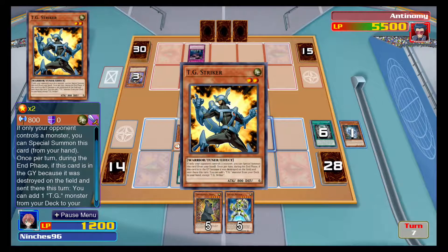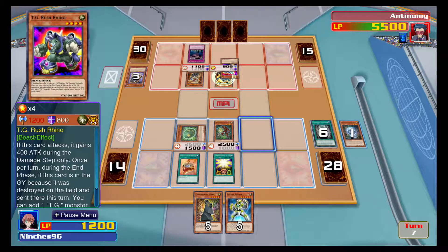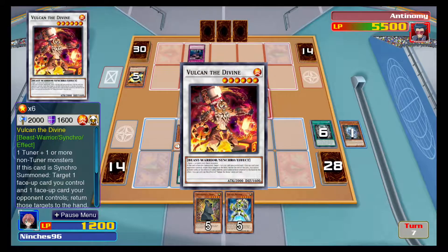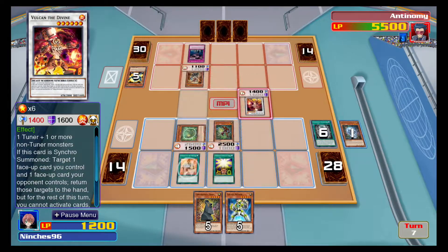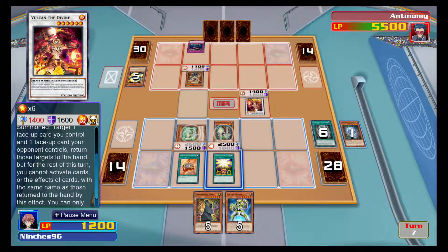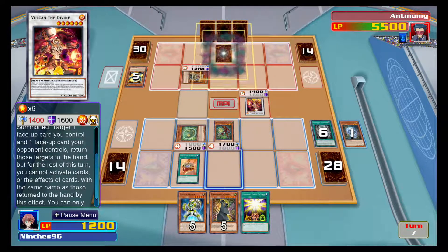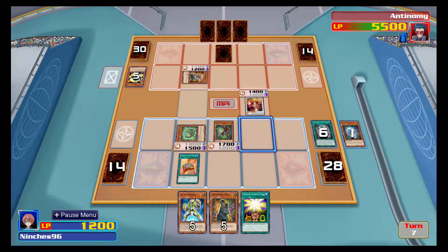What's this? Striker. Synchro summon — what's he doing? A six? Vulcan the Divine. Well, it's not got much attack points. I'm going to face a card — you control my foes, return them both to the hand. Okay, nice. There's a much worse thing he could have bounced there.